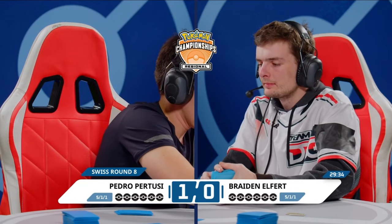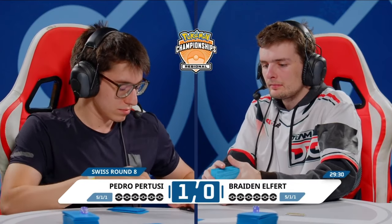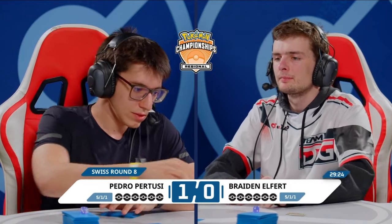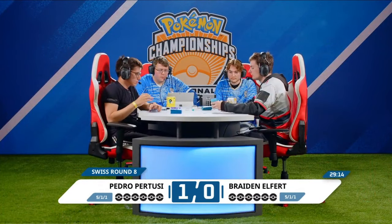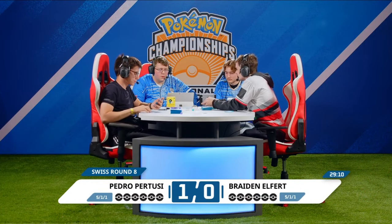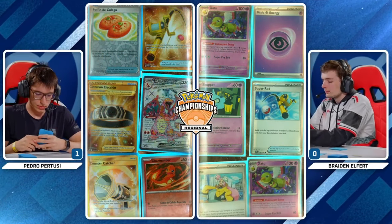The Rigid Band came down because he was playing Research, so it had to come down anyway — otherwise you just discard it. A little unfortunate that it was found in the opening hand. And the Hero's Cape on the Flittle — he wanted to protect it from Heat Tackle, which can make sense. If he doesn't put that Hero's Cape there, Flittle just goes down to Heat Tackle pretty easily. But then you still have an Espathra, and you can boost it up to 360 hit points.